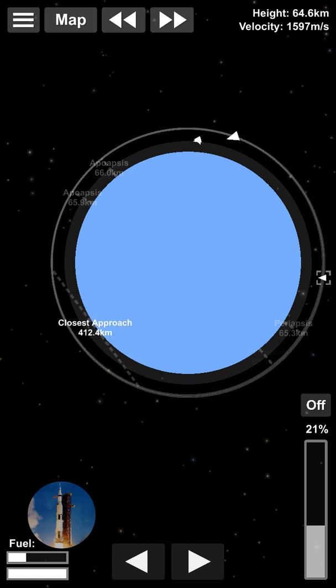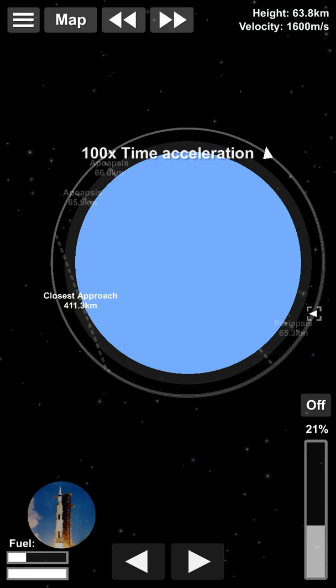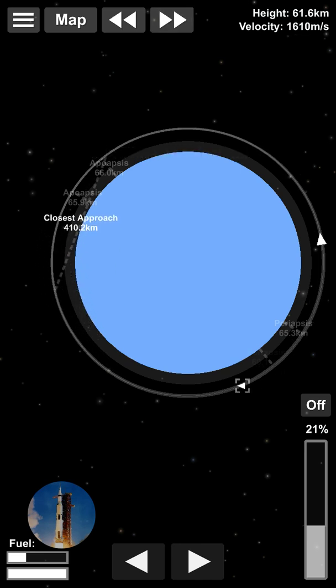I want to go to my periapsis and burn retrograde to even out the orbit. It's quite simple to dock, but for beginners, or if you've never done it before, it can be really difficult.